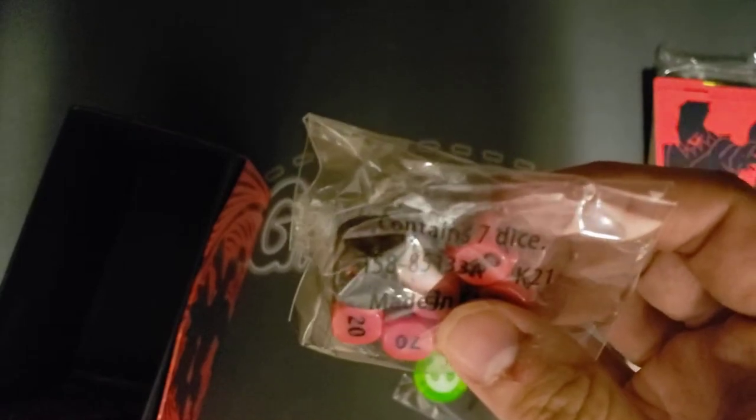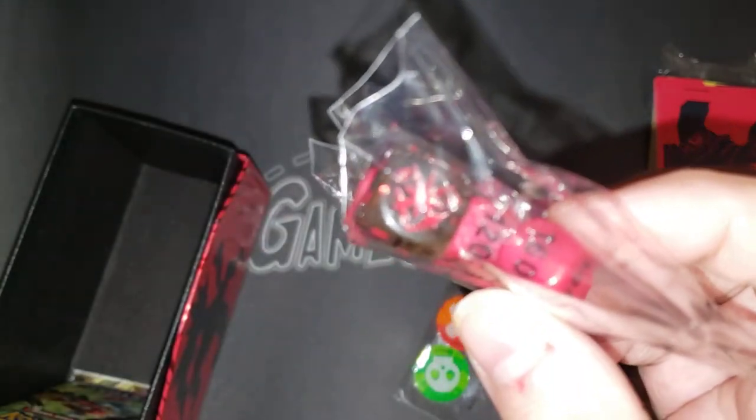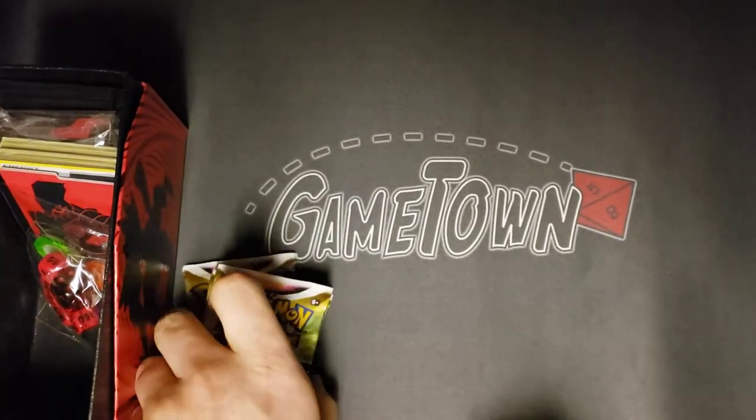A brand new set of dice with the set symbol featured on them — let's see if we can get that to zoom in. Very nice. And the most important part: booster packs. We'll go ahead and put our accessories away and get into taking a look at the fun new stuff for the set. Let's start working on that first pack art — we've got the new Decidueye.